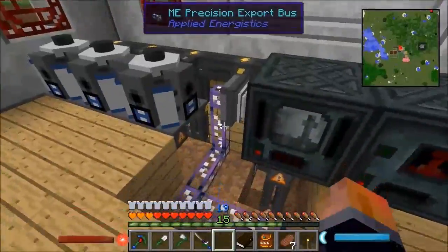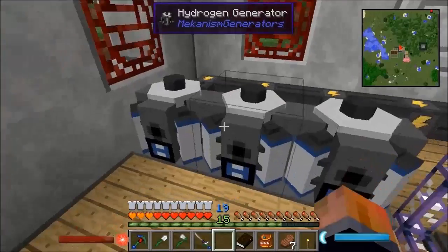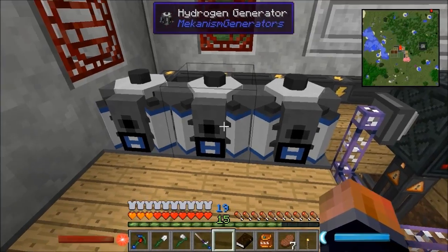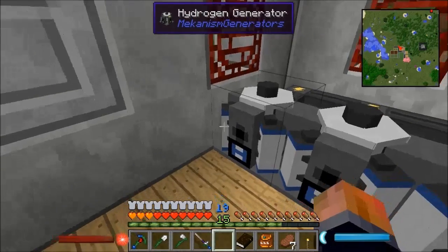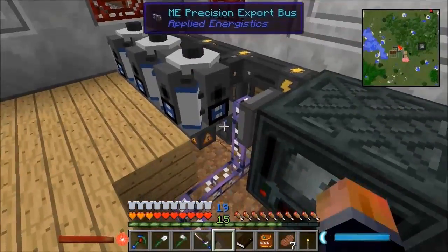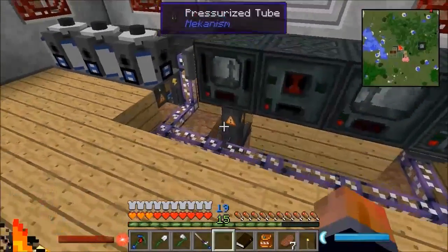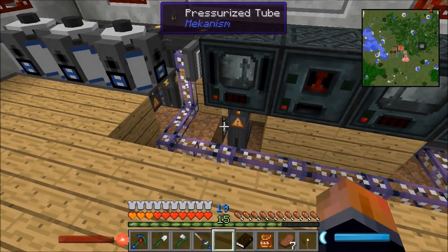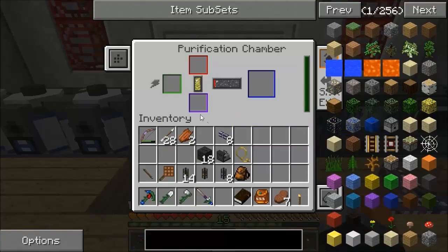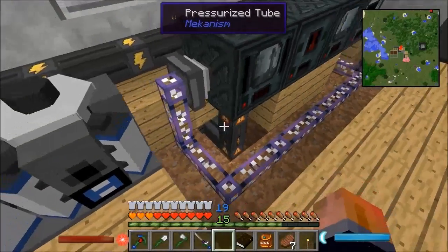I need to make some facades so I need to get some BuildCraft power going. I've moved things around a bit and made a couple of extra hydrogen generators, so these are all running full. There's one electrolytic separator under there dumping oxygen and providing hydrogen to these three, and another electrolytic separator providing oxygen to this one - that's how I've got that set up.